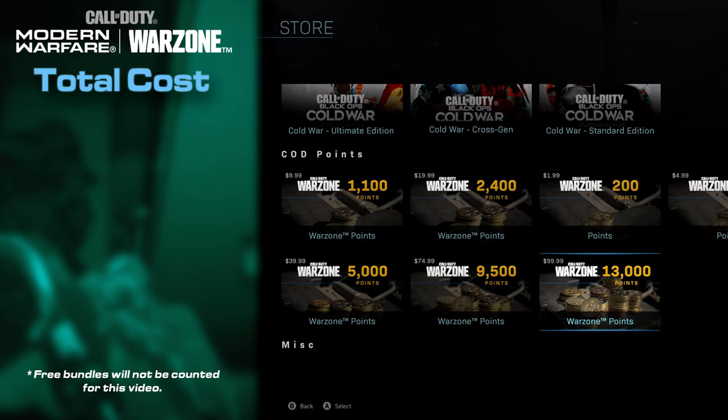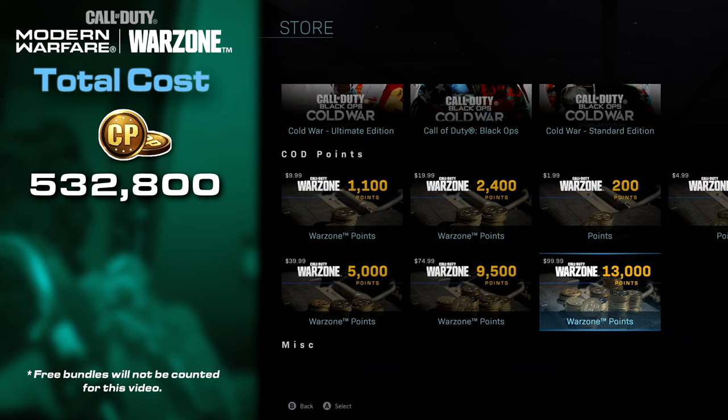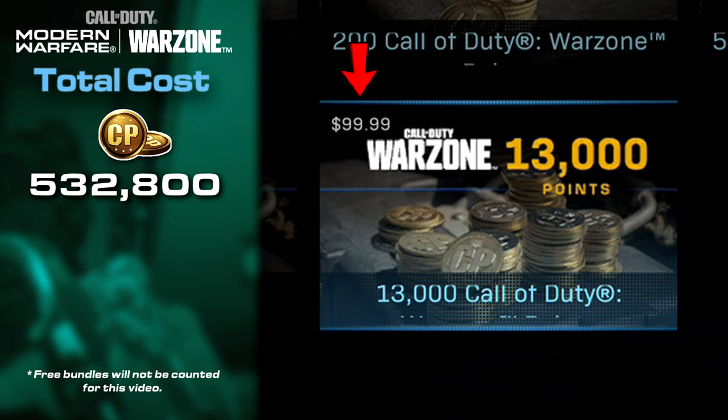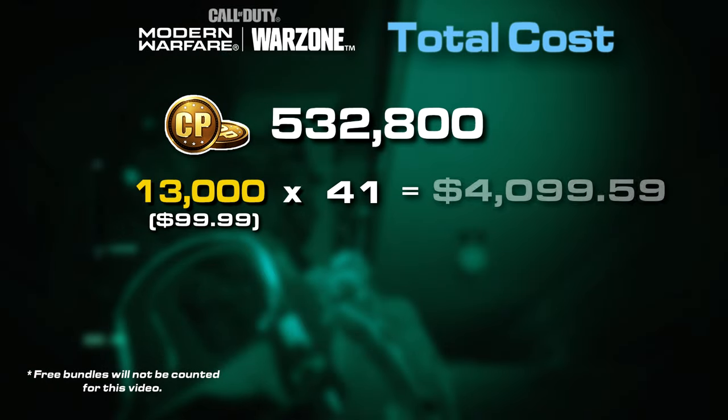342 Calling Cards with 220 of them being animated. If you wanted to own every single item, it would cost you a total of 532,800 COD Points. To buy all these COD Points for the lowest price, I would need to buy the 13,000 COD Point Pack which retails at $99.99 — I would need 41 of these packs, totaling out to $4,099.59.